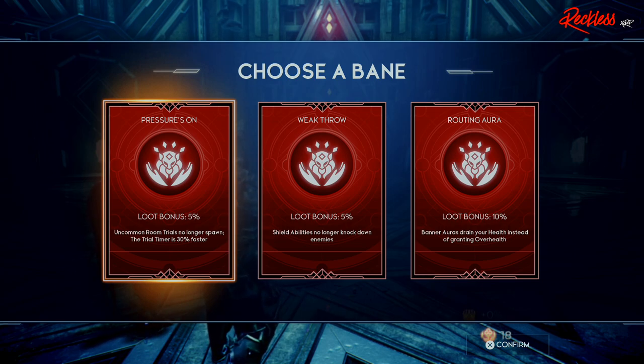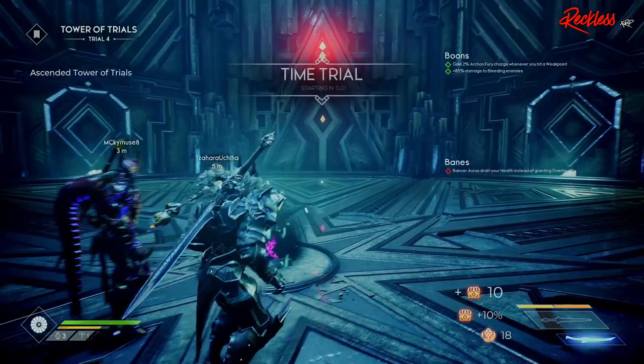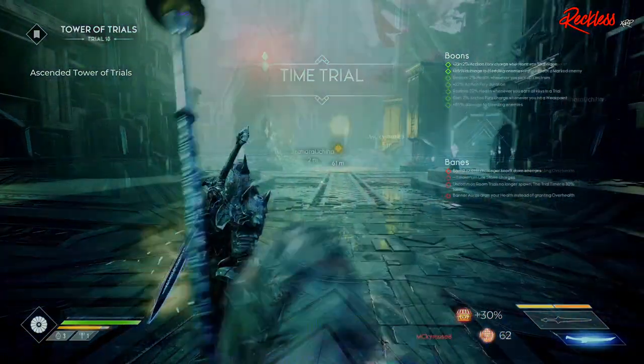The devs also added the Alpha Rancor as one of the bosses inside the rooms, which was never in the tower prior to the update. Also, we get more keys — yes, we get more keys for doing each elevator run and room. They kind of need to compensate for all the levels going from 100 prior to the update back down to just 30.